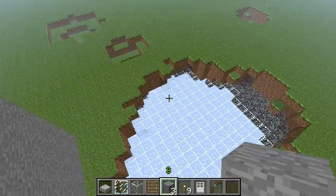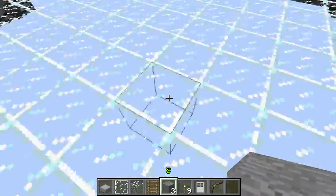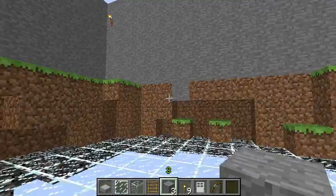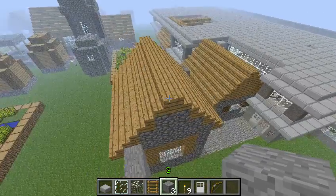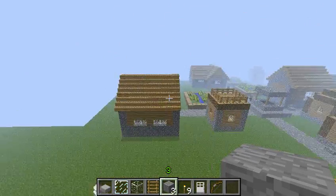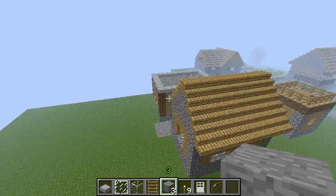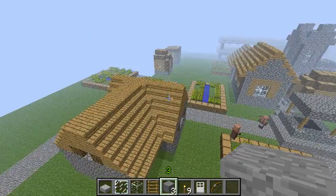I pretty much blew a hole in the ground, but I put glass over it so you can literally walk on top of the hole without falling, which is pretty awesome. This is the little village that Minecraft gave me, which is probably the same as yours. That's about it — thanks for watching.